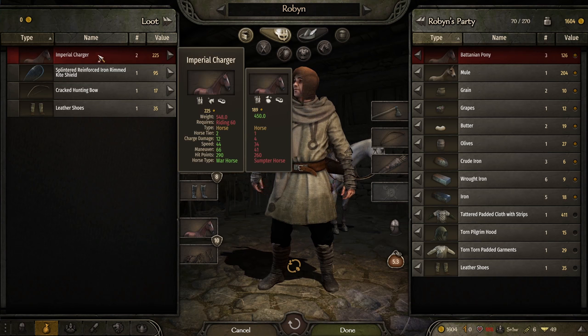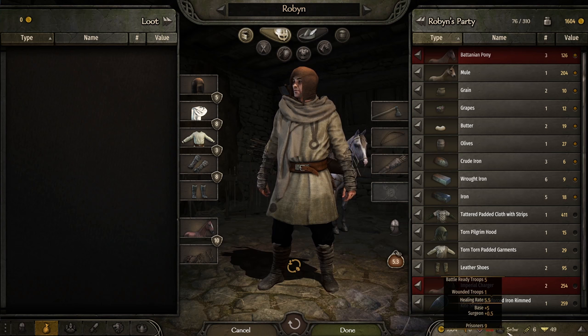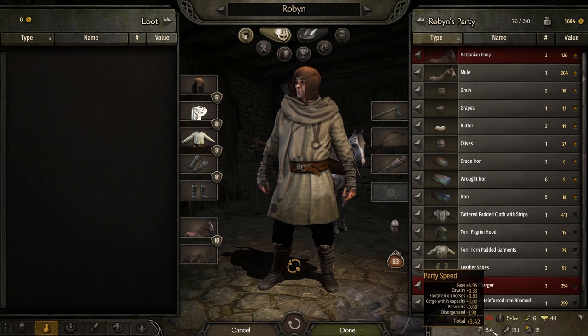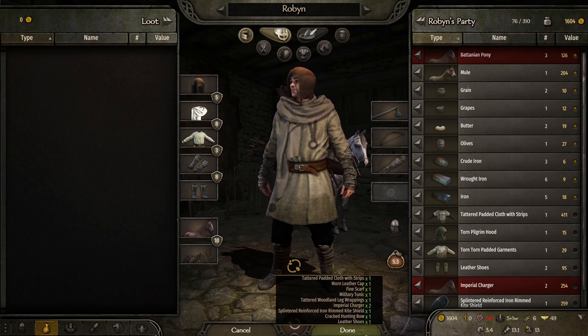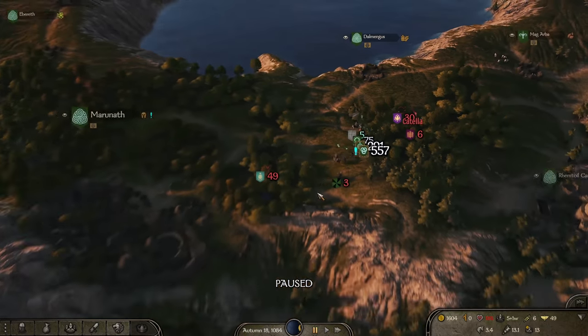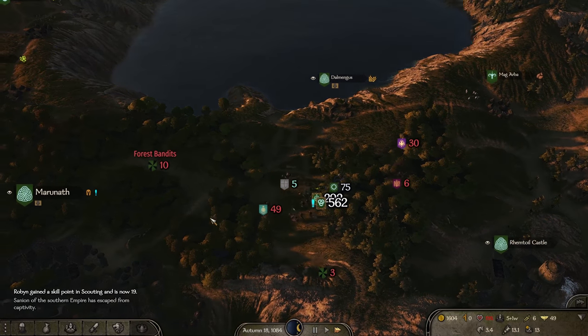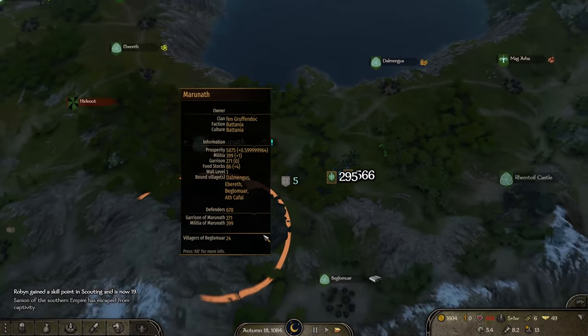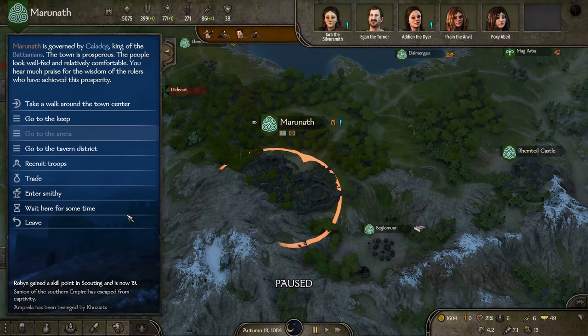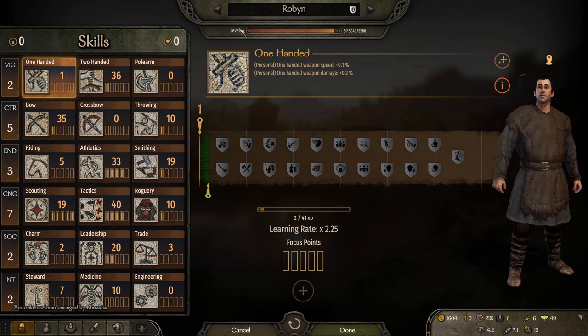We did get two imperial chargers - that's interesting. We do need the movement speed because we got some extra recruits now. Our biggest asset is being small and mobile, but if we don't have enough spare horses then we're gonna be slow. We definitely have to make sure we're moving at maximum move speed. We got another level in scouting - so that's good. Almost level five.